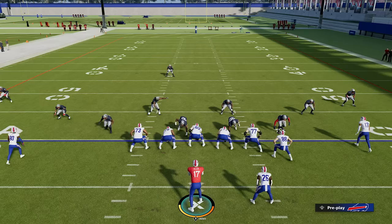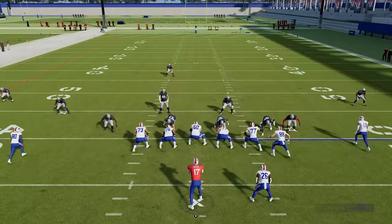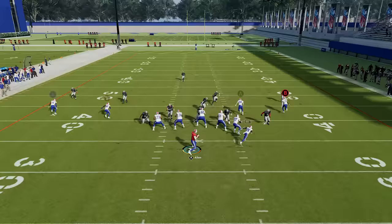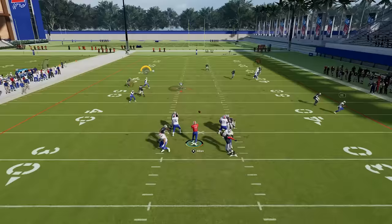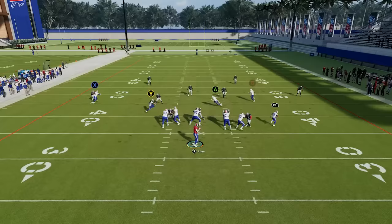Moving on to the next phase of passing 101: you don't want to predetermine your reads. You don't want to just lock on a receiver and predetermine where you're going to throw the ball, because that's how you turn the ball over and make bad passes. You want to try your best to survey the field and find the open man. This takes a lot of practice and reps, because we usually like to predetermine who we're going to, but if you look at your guy and he's not there, look around and see who else might be open. It's much better to take a sack than to throw to a covered receiver, because that usually ends up being intercepted.